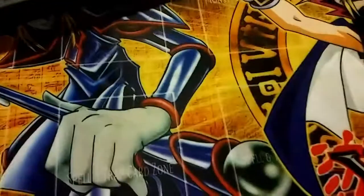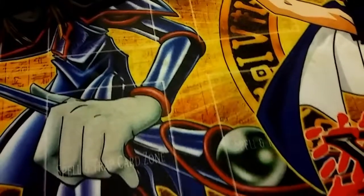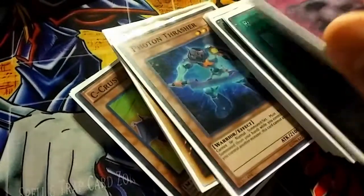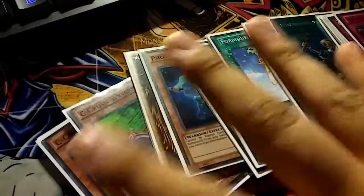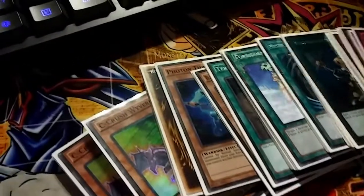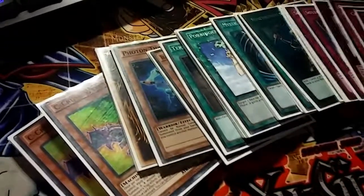So that's going to be it guys — that'll do it for my ABC deck profile. Like I said, I don't like the Destrudo build; I don't see much of a gain from having an Ancient Fairy Dragon, to be honest. I like the build the way it is — the classic ABC. It's fun, it's been doing pretty well for me. Let me know what you guys think, leave a like if you enjoyed, and I'll see you on the next one.